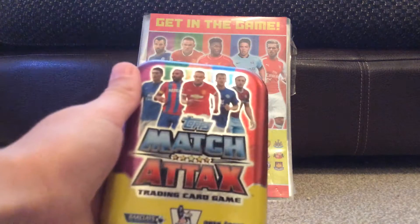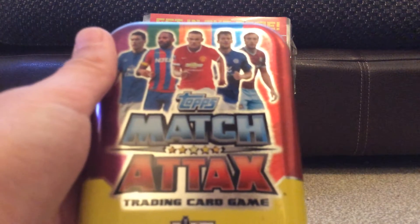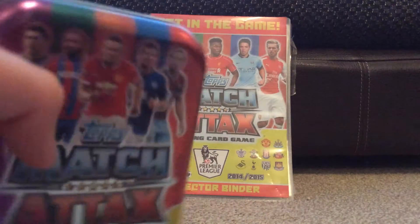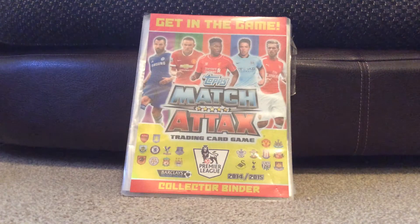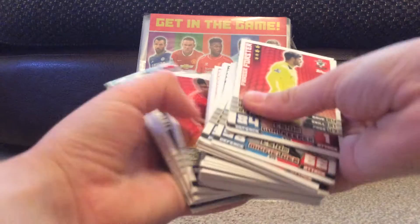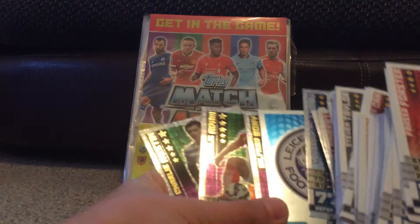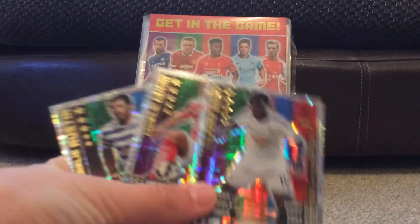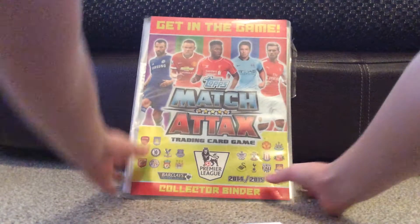On the front of the tin it's got Gareth Barry, Jayce Puncheon, Wayne Rooney, Noble — so yeah, you get a limited edition tin. Inside I got Charlie Adam, Wilfried Bony, Charlie Austin, and a Leicester badge among a bunch of others. Anyway, this is my Match Attax binder — the main thing I really want to show you.